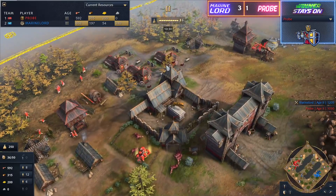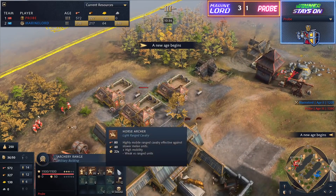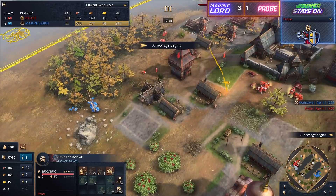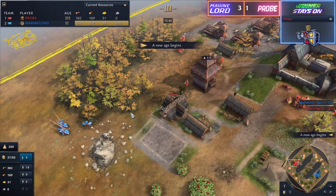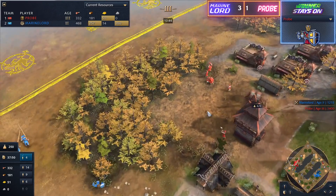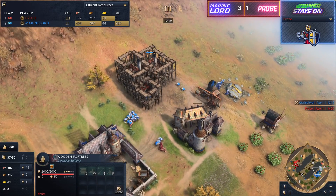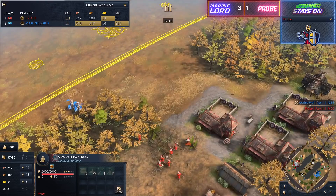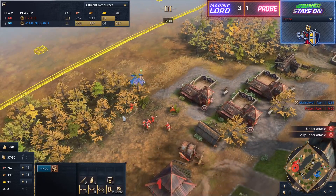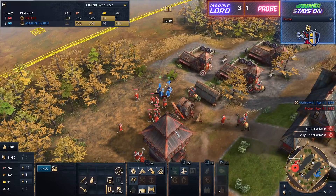One thing to note is that Marine Lord has spotted the archery ranges from Probe as he enters into the castle age. So he's going to know that there are some horse archers coming right up for him. What is the appropriate response? That is the question Marine Lord is going to be asking. Do we see some siege workshops dropped down as a response? I expect that we will. But at the same time, remember — you're going to be very careful against the Rus opening up with siege workshops, because if they do go for that fast age four, you can be punished very, very badly.